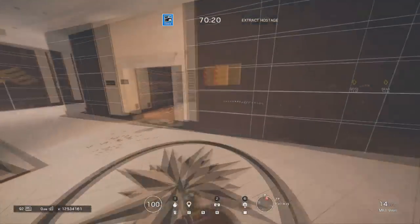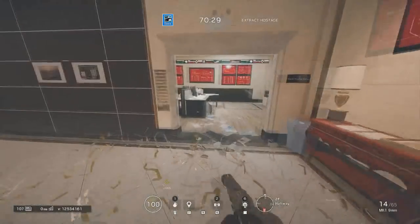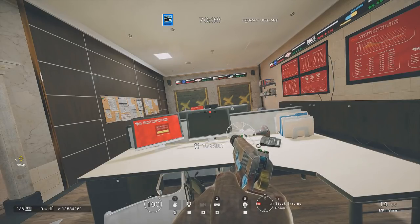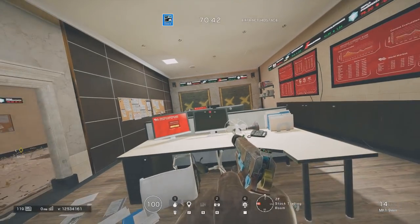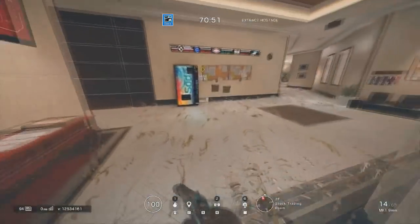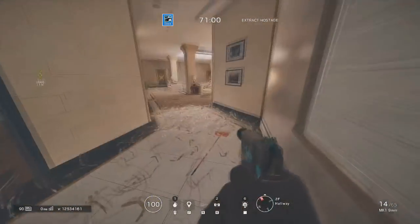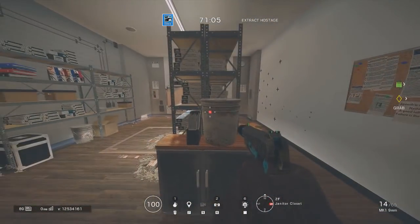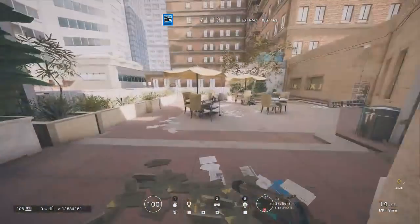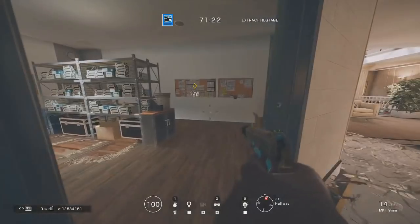Going up, at the top of main stairs there's second floor elevator hallway, and then once you get over here it's just top of main stairs. This room right here is stock trading — if you call it stock trading there won't be any confusion. Occasionally you'll hear people call it stock, but if you're playing with total randoms, say the whole thing: stock trading, just because the word stock can be a call-out for multiple other rooms. Don't just say stock — say stock trading or stock exchange. Stock hallway is this right here. This right here is janitor hallway, because this is the janitor's closet, and that goes all the way to upper skylight. This out here is the patio — some people call it terrace, which is what it is on the compass, but most people just call it the patio.